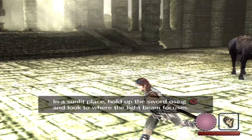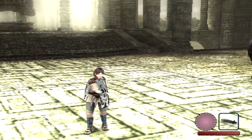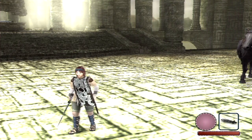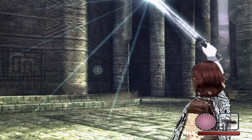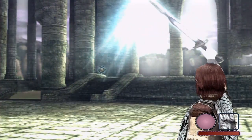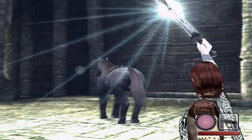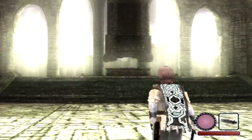In a sunlit place, hold up the sword using O to look where the light beam focuses. You press O and your little icons will come up. The hand is the weapons you're using. You can use right and left on the directional pad to scroll through those — your sword, your bow and arrow, and unarmed. Bring out your sword and hold O, and you will hold the sword. See those beams of light culminating from the sword? When they come together in one place — and your controller will vibrate if you have that function — that's the direction you need to head to get to your current colossi. You can do this in any sunlit place, but in shaded or dark areas you won't be able to, because there's no sunlight to hit the beam on.